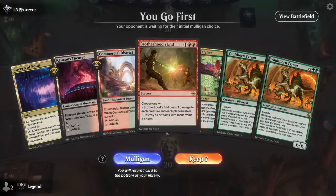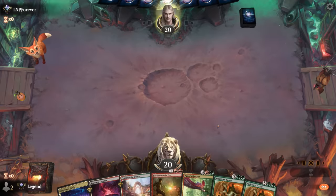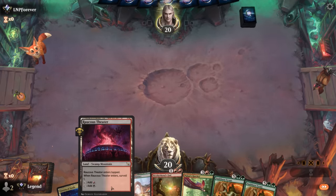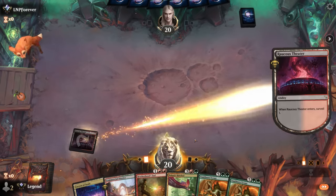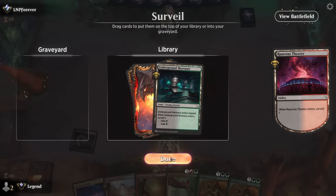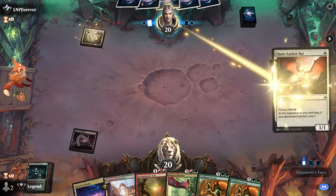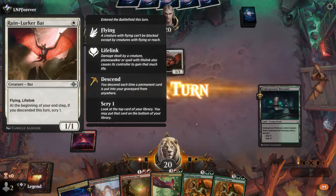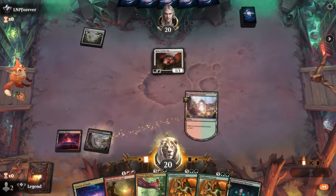Game 5: we're on the play with a slow but keepable hand — Brotherhood's End to hopefully beat aggro and a powerful late game. Start with Theater to potentially play a turn-two Bitter Triumph if needed. We're mostly looking for discard and draw effects as well as our five-mana reanimation spells. Opponent is on Black-White Bats — if they play Deep Cavern Bat they can take away Brotherhood's End.